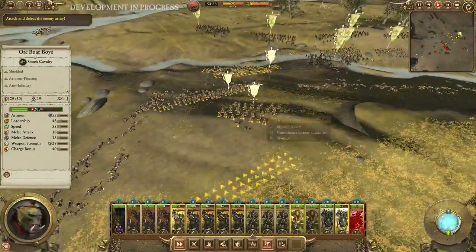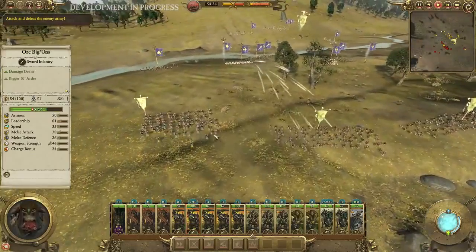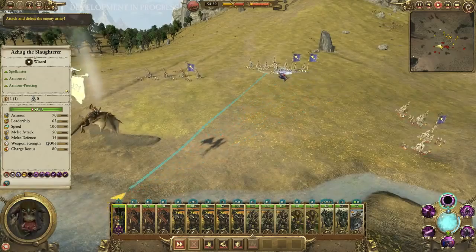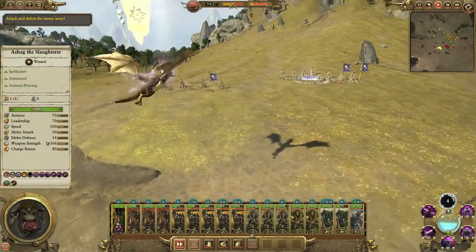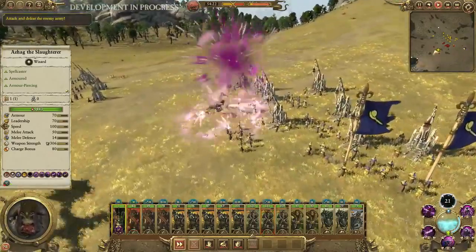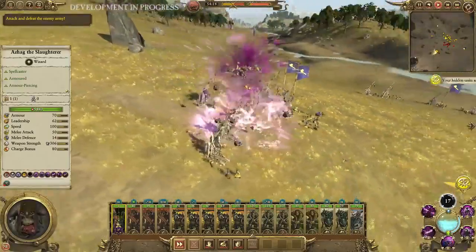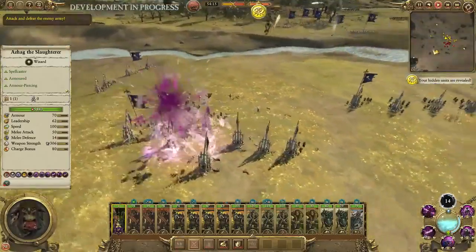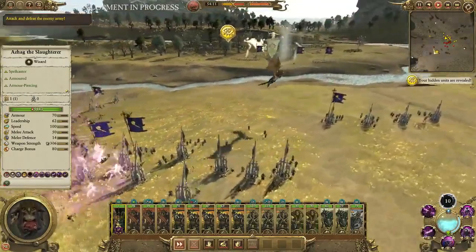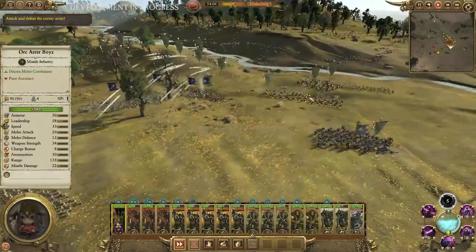I decided that my Wyvern was going to go towards the enemy artillery because he can just fly over the battlefield. We're going to show you a really cool spell here - the Purple Sun of Xereus. It's a vortex spell, and again this can have random magical movement so you've got to be really careful where you place it - certainly not anywhere near your own units. I did this a few times and it doubled back on my own guys, but there's a random chance it's going to work - and it worked beautifully there.